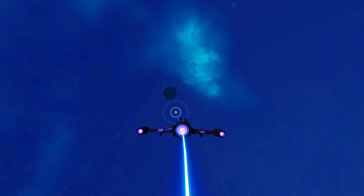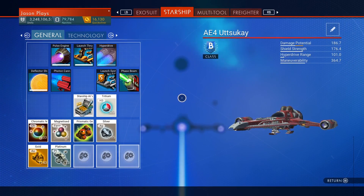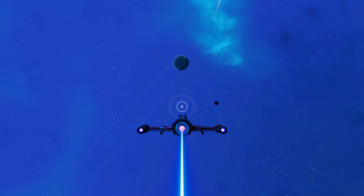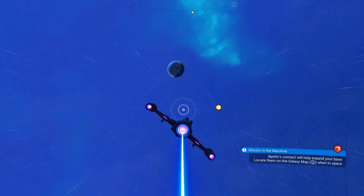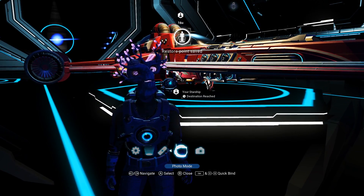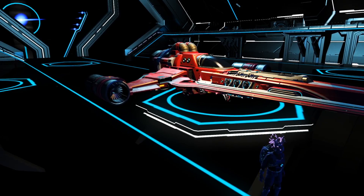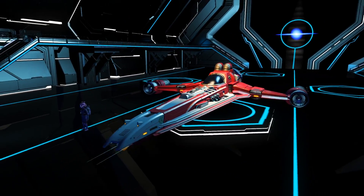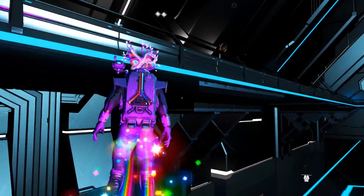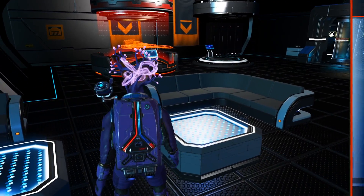Look at this thing — it looks cool just from here. We can change the color of the jets as well. Let's go to the space station and upgrade this bad boy. God, I love the design of this ship — it looks amazing. We're going to upgrade it because we couldn't find an S-class directly. Instead of waiting for hours, you can upgrade it if you have the money. You're going to need a lot of nanites and a lot of units, or some storage augmentations.